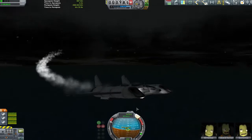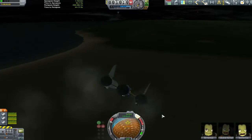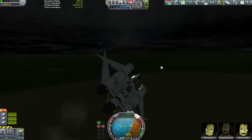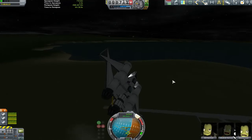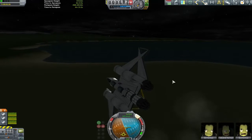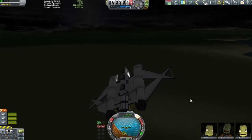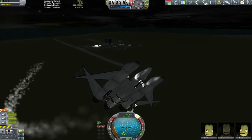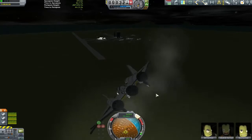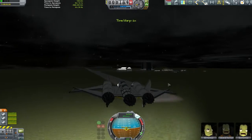Bob is just like the ultimate badass who saves everyone for any situation, so obviously he had to come along. That then gave me this weird sort of central fuselage that I decided to throw some science on the back of - you can see I've got the material study on the back there. This gave me a super long fuselage with a weird center of mass, so I added these sort of extra fuselages on the side - almost like a trimaran for the air. We've got fuel tanks on the outside, that's also where the air intakes are, then three jet engines on the back, and these weird swept wings in an X formation.